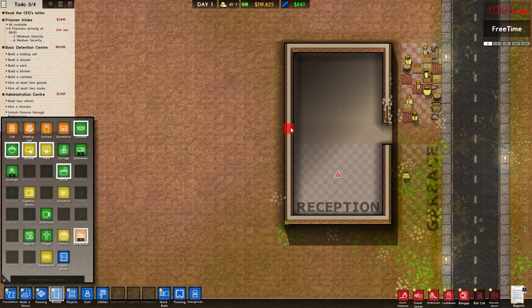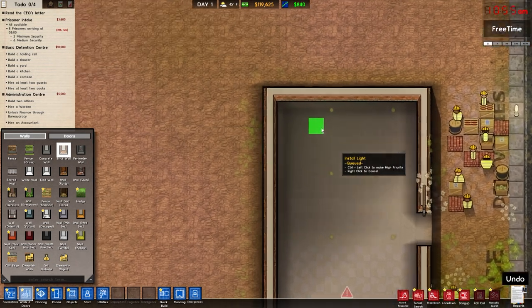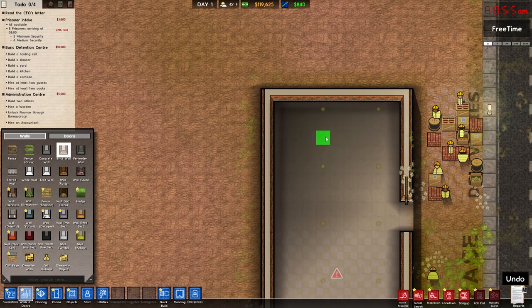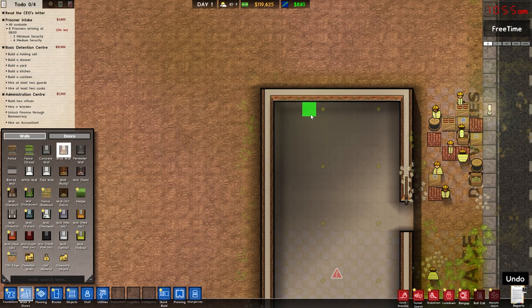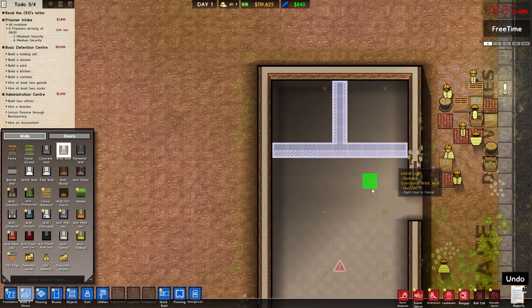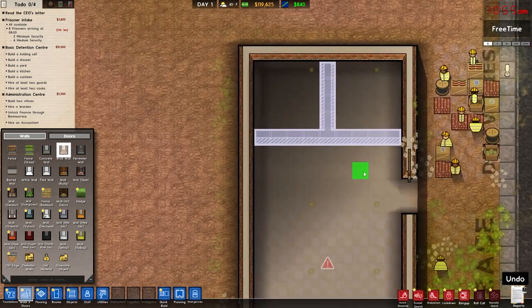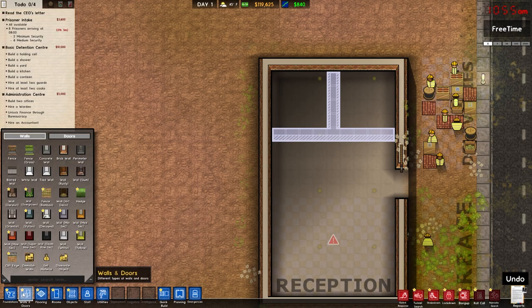The door can be here and I can build some offices. The tech tree — I can't open it right now because I don't have a warden yet. Once we get the warden we can research to unlock things. The office has to be at least four by four. I'll go five wide just to be safe — one, two, three, four. We've got two offices so far, which is all we need to start. I'll put staff doors on them so prisoners won't have access, and designate the rooms as offices.